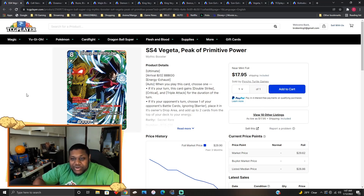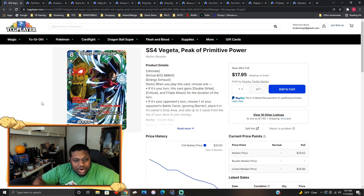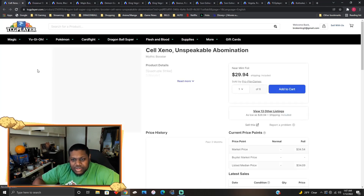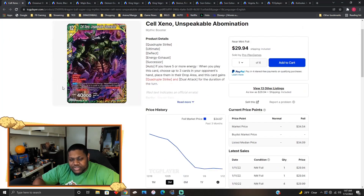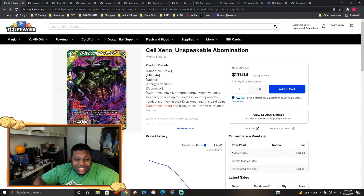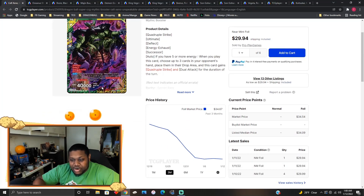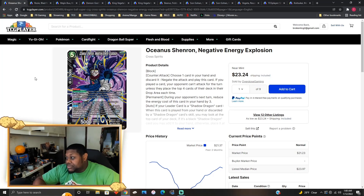SS4 Vegeta Peak of Primitive Power — the reprinted SER from Mythic Booster is touching about 18 bucks right now. Also, Cell Zeno — the reprinted SER is touching about 30 bucks right now. So if you always wanted to play Cell Zeno, you can keep Cell Zeno in your deck for the low price of 30 bucks, which is actually below market price.